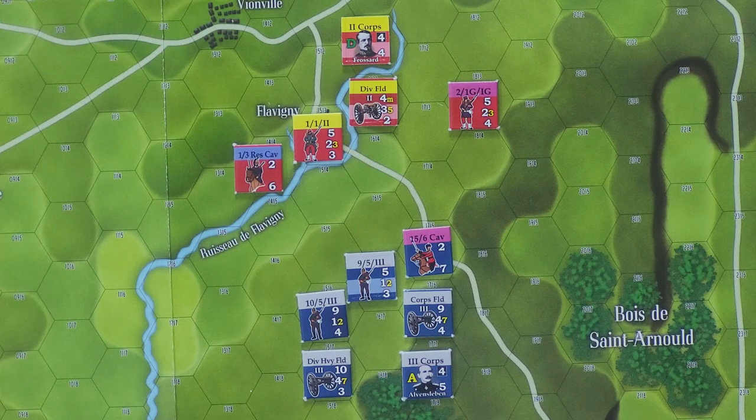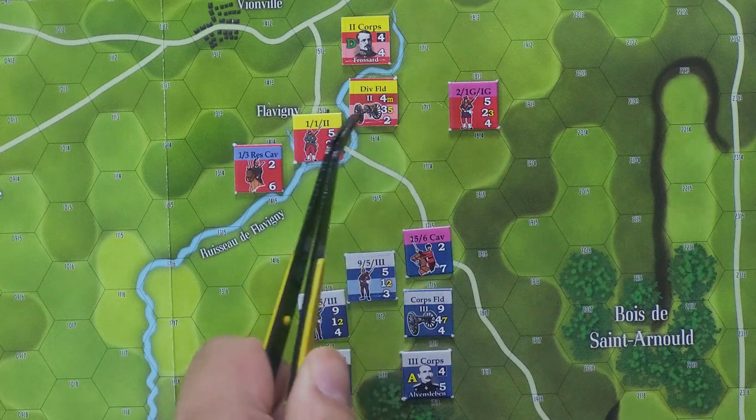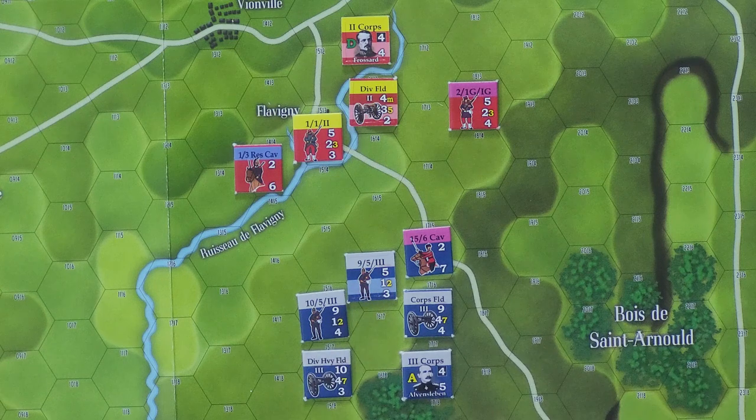The French will use that and they will fire at the 9-5-3 infantry right here, which is also reduced. The full strength ones are a solid color like this, and the reduced have a stripe of a lighter color. So that's an easy way to tell who's full strength and who's reduced. You can also kind of tell by the reduction in their firepower as well.